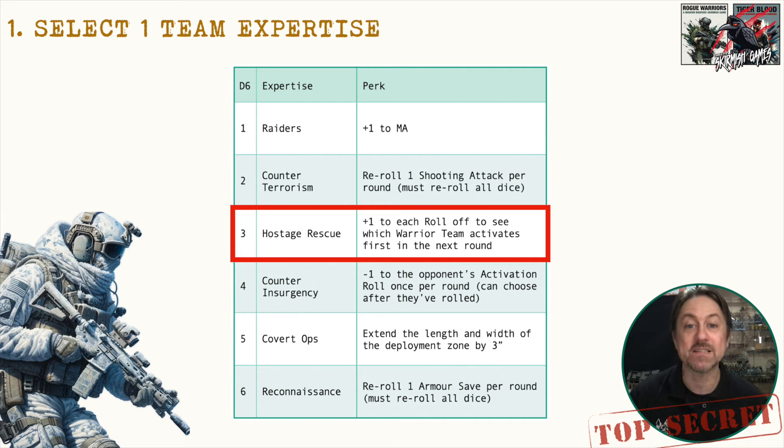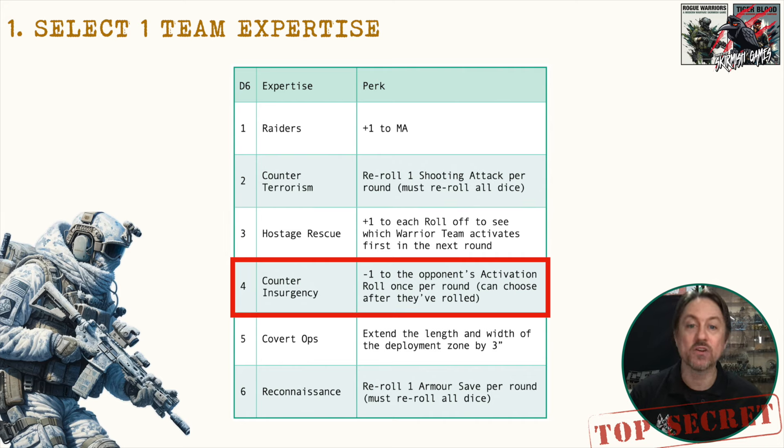Hostage Rescue gives plus one to each roll-off to see which warrior team activates first in the next round — it's all about getting in there, doing your recon, and taking the enemy by surprise. Then there's Counter-Insurgency: you give minus one to the opponent's activation roll once per round, and you can choose this after they've rolled it. There's a mechanic in the game where each time a player activates they roll a dice — on a one the opposing player chooses which warrior must activate; on a two to six they can choose anyone they want. Counter-Insurgency plays into manipulating the enemy and taking control of the situation.